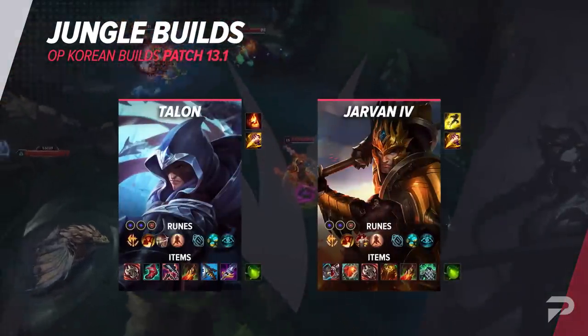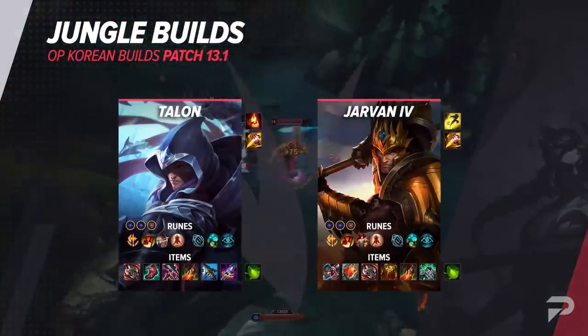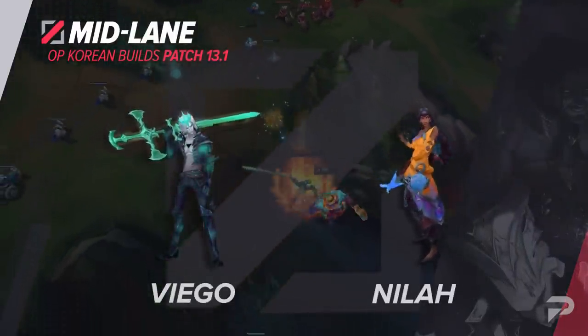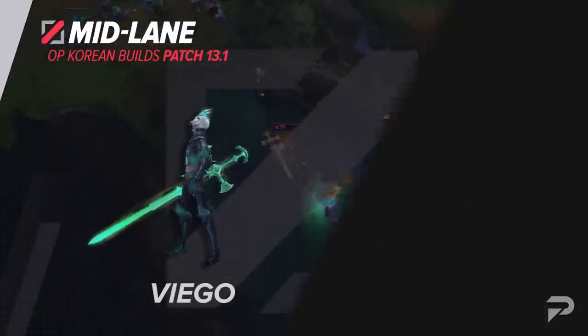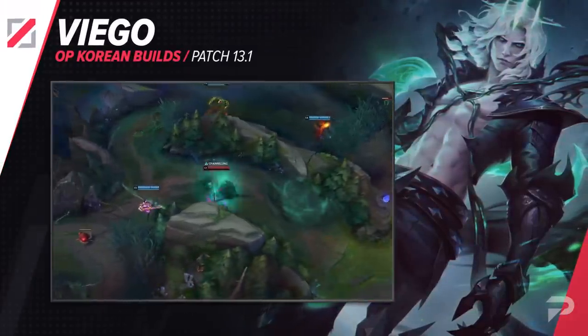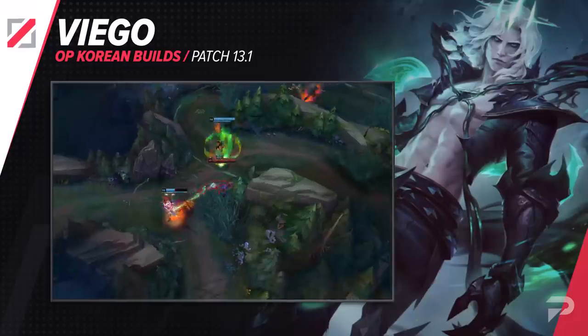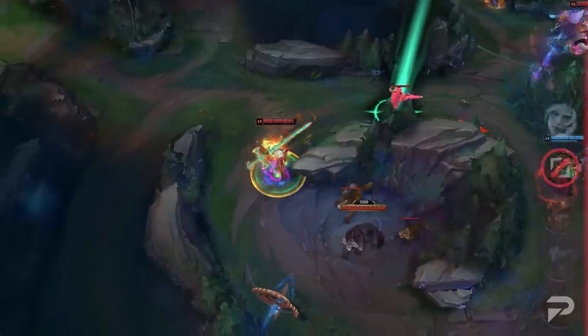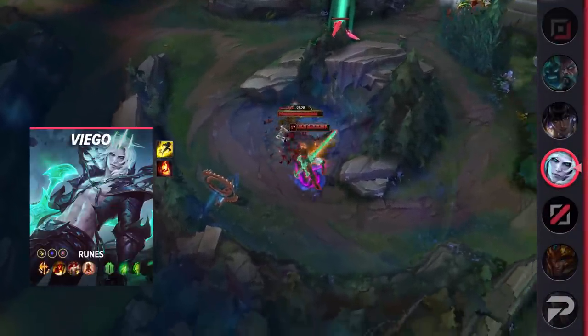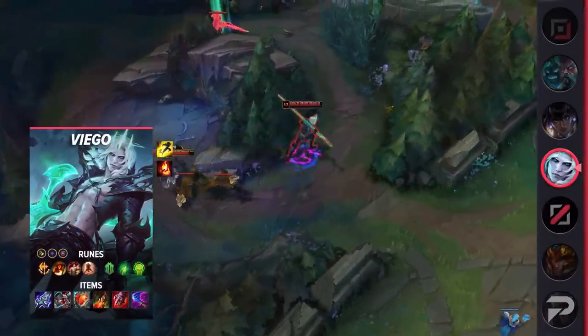We're done with the jungle builds — we'll throw them up on the screen for you to review, so take whatever notes you need. Let's head into the mid lane. Heartsteel is starting to shine as a potentially OP item, and we're even seeing mid lane Viego players use it. It provides an insane amount of tankiness and also deals significant damage. As this is a bruiser build, fights will naturally last long enough for you to activate Heartsteel's effect.